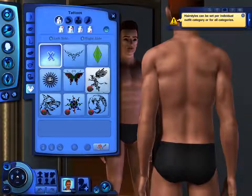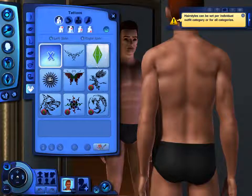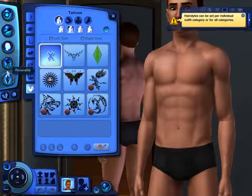There are some tattoo options — a dragon tattoo, a couple of dragons, a sun, a Sim sign — but I won't worry about tattoos for now. Let's head on to clothing and personality.